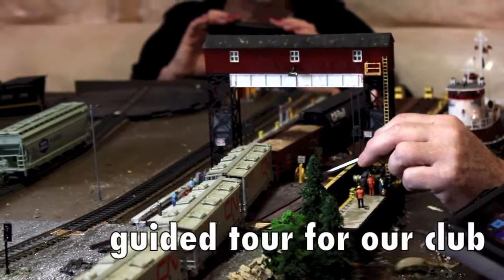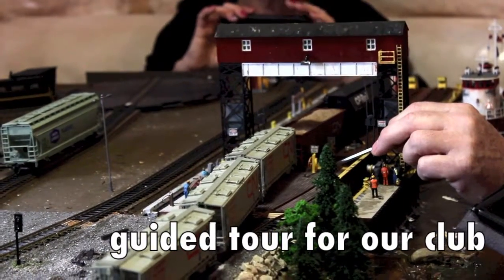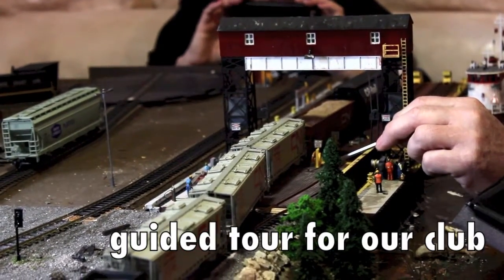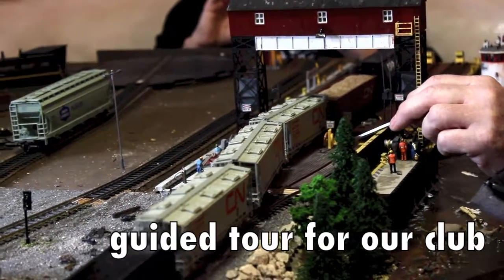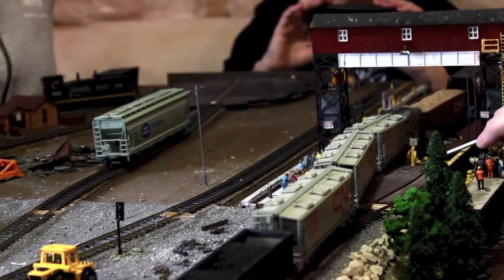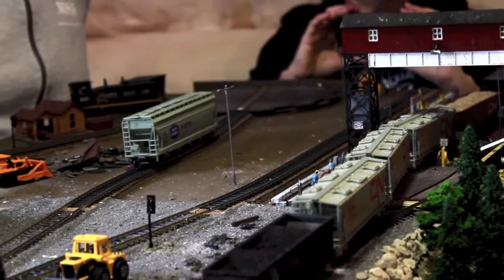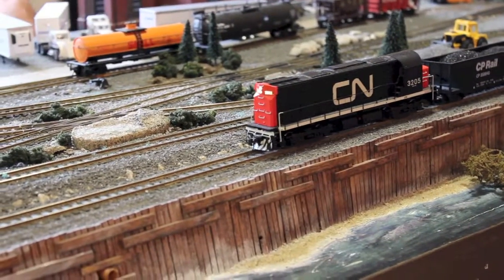It took a year to get it here. So when you back this out again you'll be able to show them how that barge is actually going. So all the buildings, George, are on individual switches on the other side. So like this, it's got its own switch on the other side. This building has its own switch. So they're under here, George.